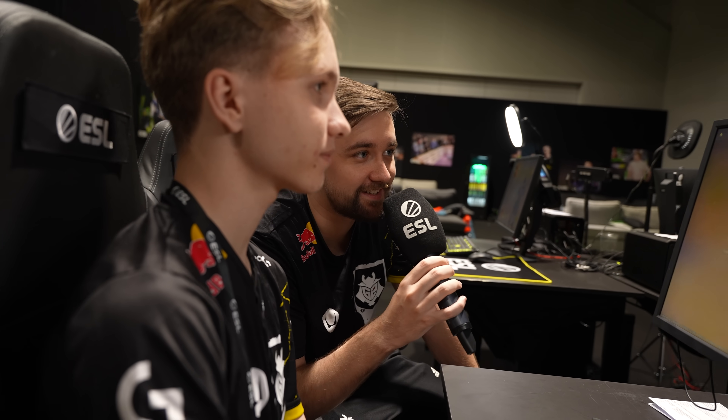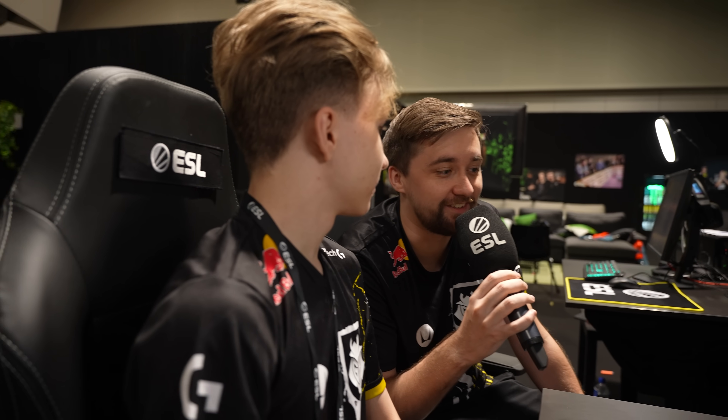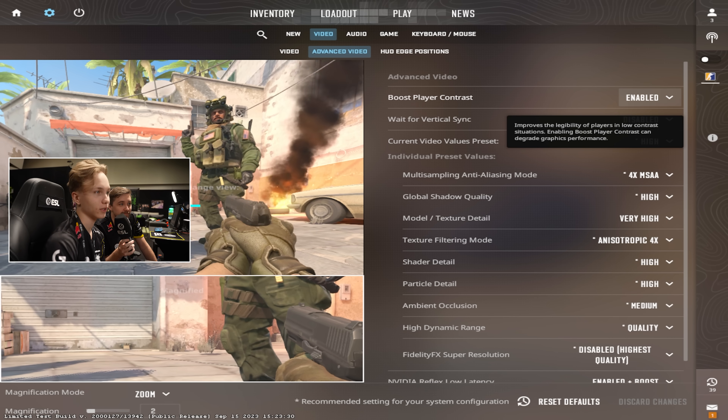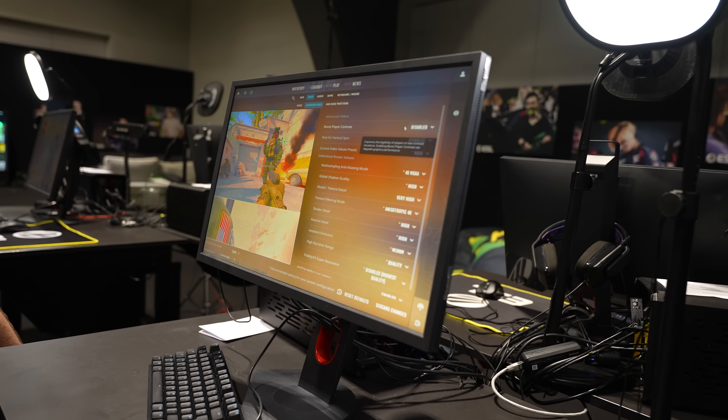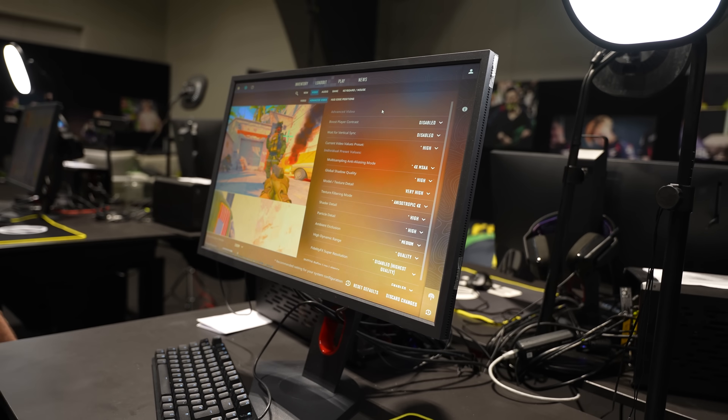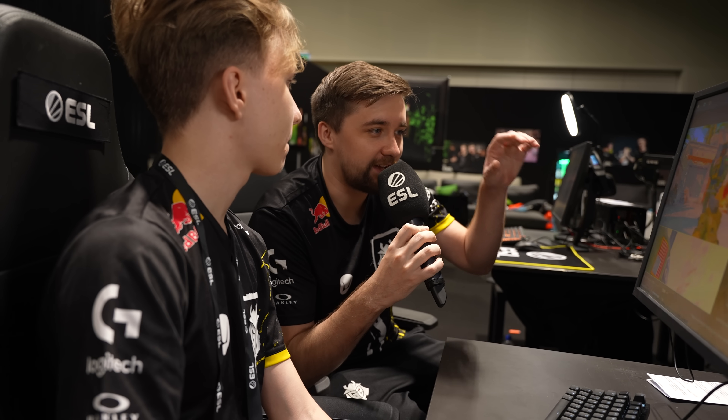If we go into the more advanced settings now — I honestly don't know anything about this, it's not even for the interview, so just go through it like I'm five years old. Sure, let's go. Boost player contrast — we put disabled. What does this do? In CSGO you can see people better at far distance with this enabled, kind of. Is this the thing that gives a shadow around the model? Yeah.